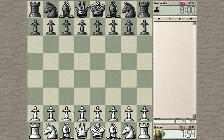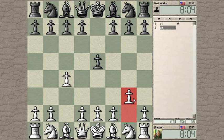Let's start with C4. We get a reverse Sicilian type of setup — C4, E5. Oh, the reverse Grand Prix, okay.